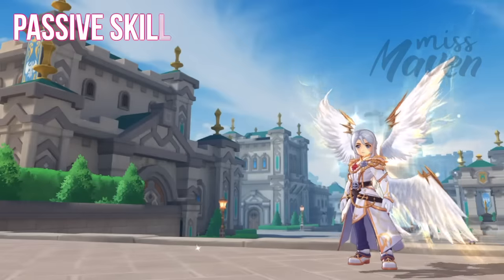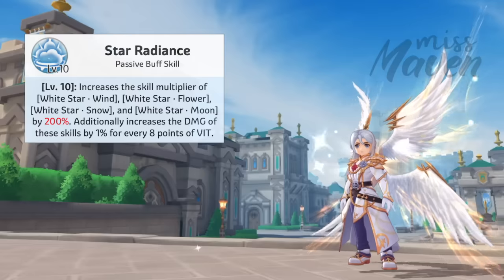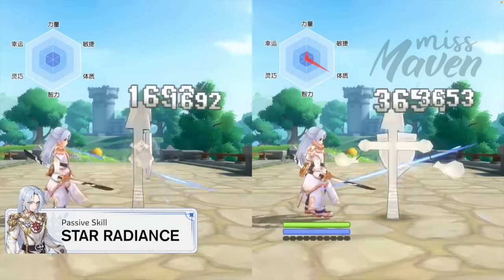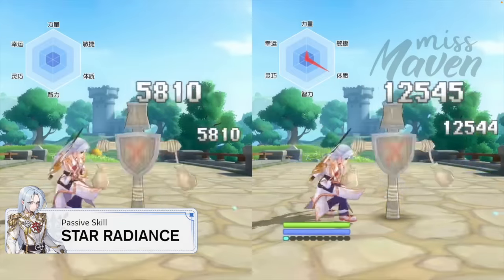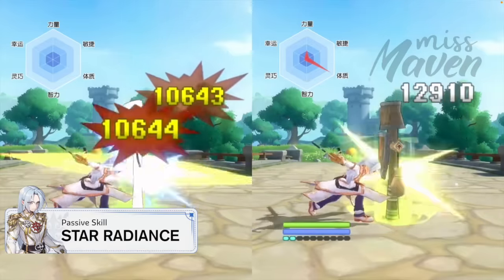Lastly, let's take a look at his passive skills. First is Star Regions, which increases the damage multiplier of White Star skills by 200%. Additionally, every 8 points of VIT increases the damage of White Star skills by 1%, hence the more VIT you allocate in Heinrich's stat distribution, the higher his damage output.